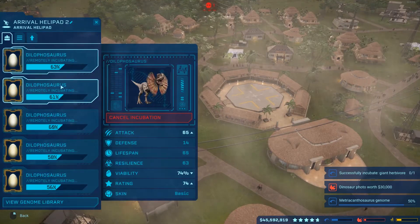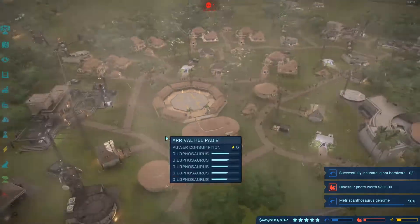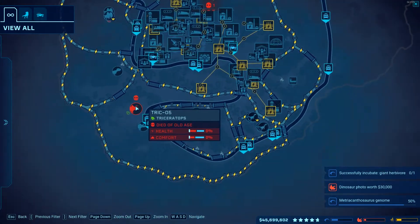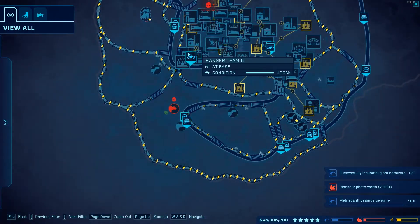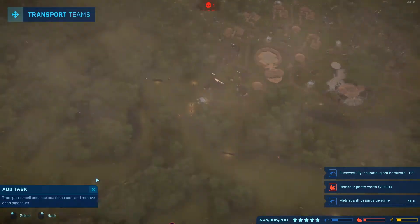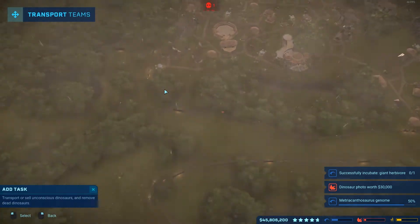And then if I don't have anything open — all these are incubating at the moment — then I'll go on to the next thing. First, I'll go to my map, see if there's any dinosaurs. There's a dead dinosaur right here, so I'll go to this ranger station I have over here, grab a transport team, and we'll collect that dead dinosaur.